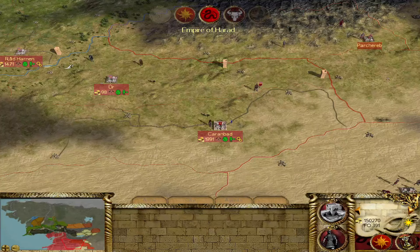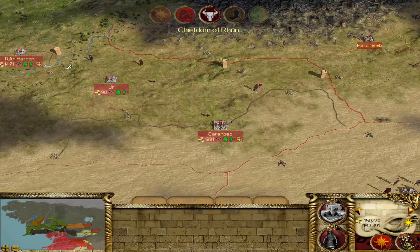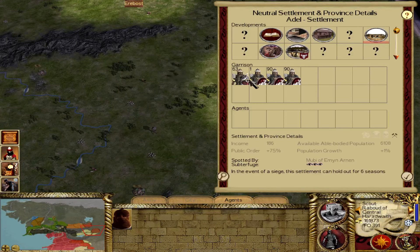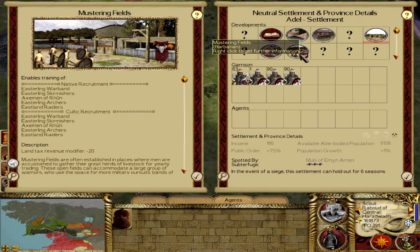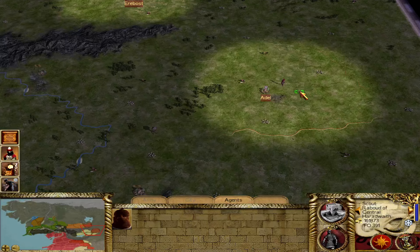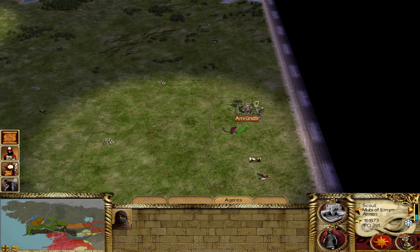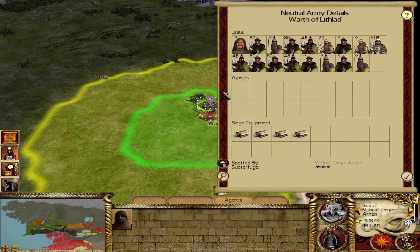We've got a siege over at Adel — that's probably Khand besieging Rune there. And as soon as I moved a spy out, Harad sends their own in. So far it looks like just a subterfuge war. Rune is able to stave off the siege of Adel — they've got some tier three stuff: Spearmen of Rune coming from another province, and the Mustering Fields giving them their Axemen. The Axemen of Rune are good units — you can beat them, but they are pretty capable. And Khand is doing very well — I'm very pleased to see that.